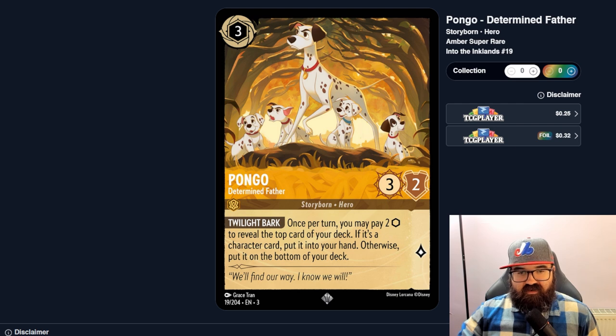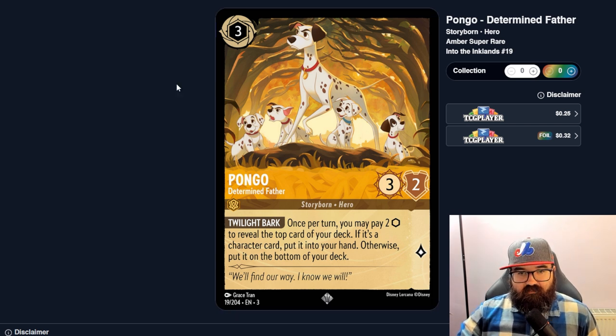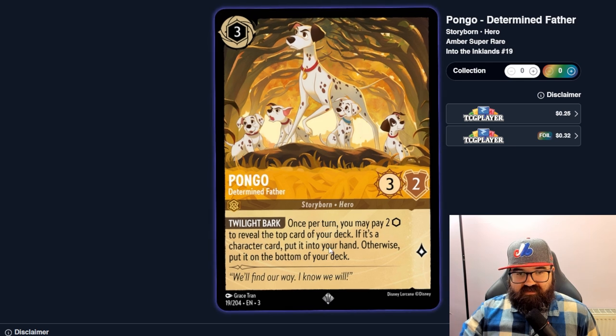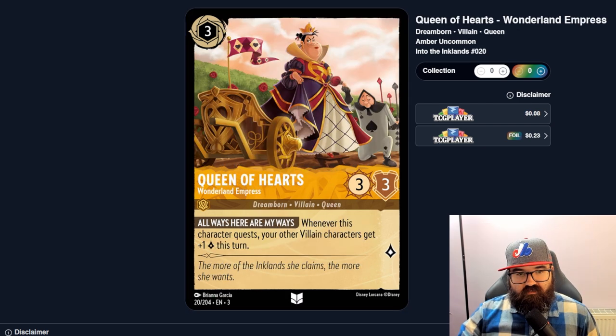In a character-heavy deck, Pongo is basically pay-two-ink to draw a card, which is probably good enough. And in a Dalmatians deck for fun you'd definitely have Pongo in there to pull one of your 99 Dalmatians. Queen of Hearts, Wonderland Empress — whenever she quests, your other villain characters gain one lore this turn. That's a villain deck thing — it could really boost lore output if you have loads of villains on board, though I feel like there are more heroes than villains in the set.